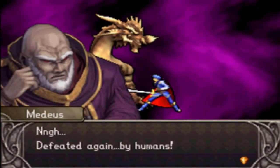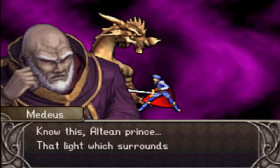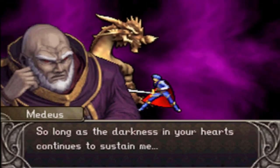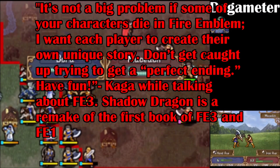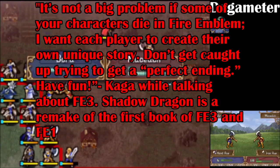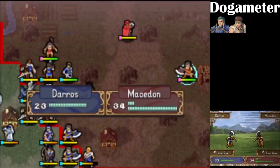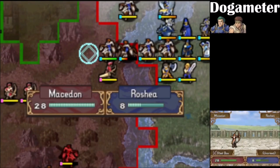It is well written and it does have some cool lines, but that doesn't really change the fact that it's the generic JRPG story. But here's the thing — that's not really the story you're supposed to experience. To understand what I mean, let's look at a quote from series creator Shouzo Kaga: 'It's not a big problem if some of your characters die in Fire Emblem. I want each player to create their own unique story. Don't get caught up in trying to get a perfect ending. Have fun.' What this really means is, Fire Emblem Shadow Dragon is a game where you're supposed to make your own story. This ties in greatly with a mechanic I haven't really mentioned yet — permadeath, Fire Emblem's defining mechanic.